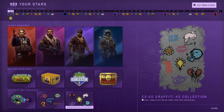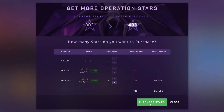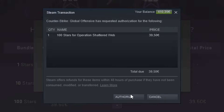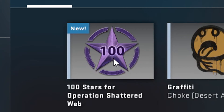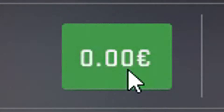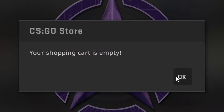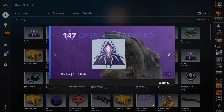I guess I have to stop procrastinating now and just start buying these levels. 100 stars. Purchase stars. I have them in my inventory — 100 stars for Operation Shattered Web. Use item, this action requires 100 stars. I'll just click Use Item. Yes, it did work.